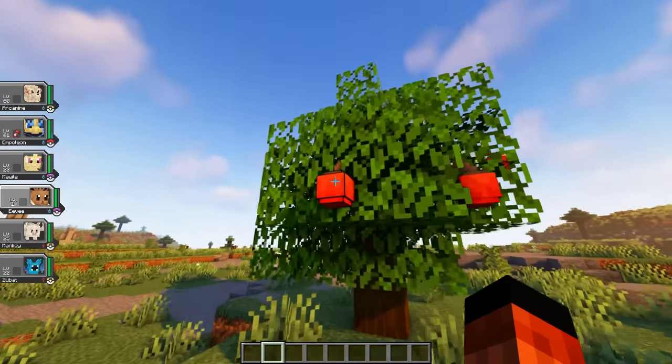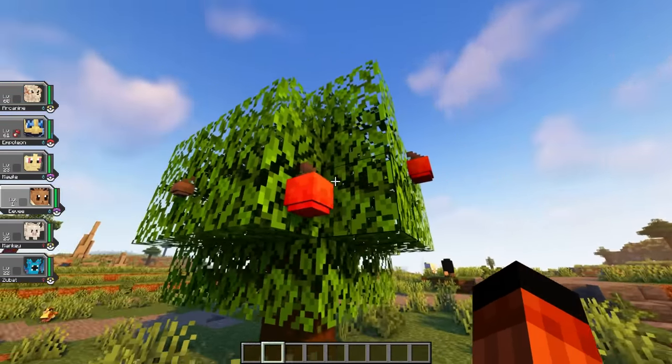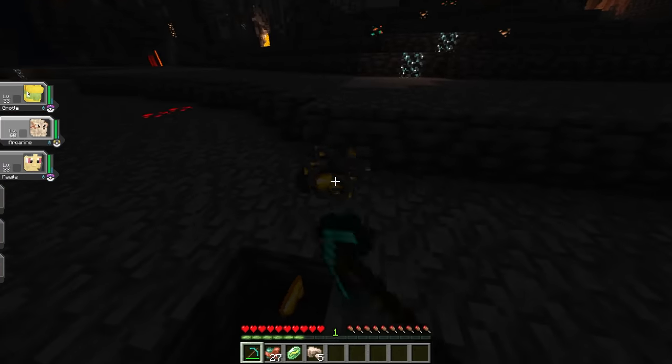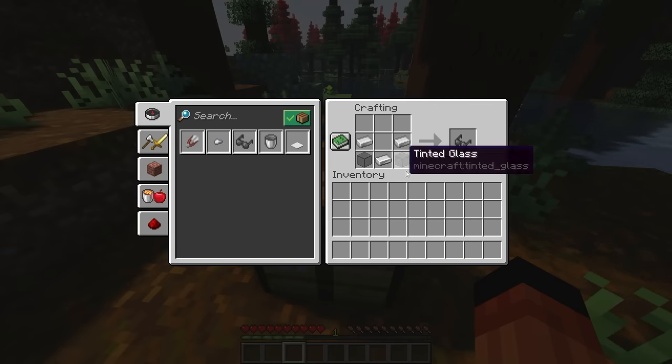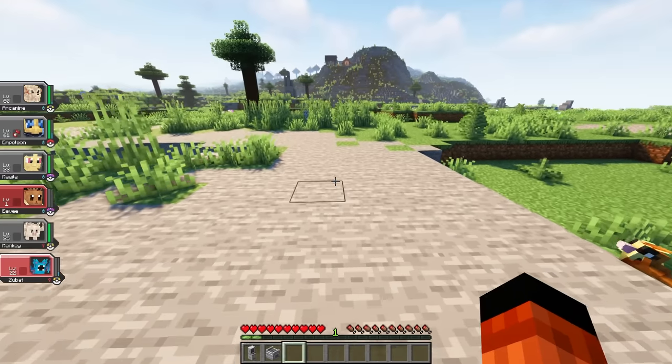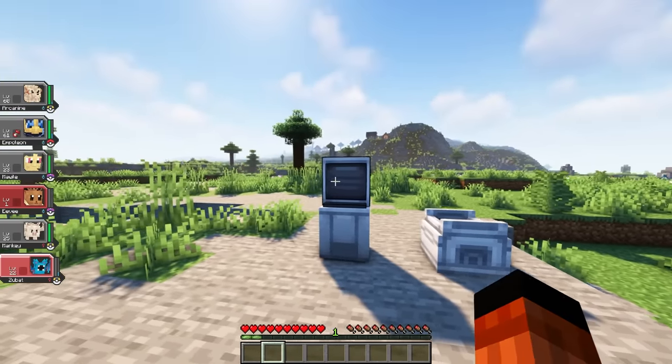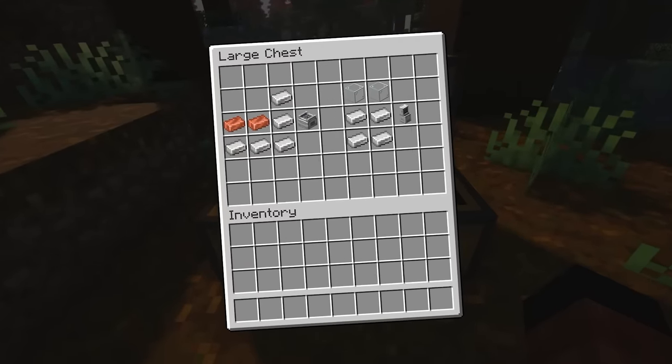The way you obtain Pokeballs, items, and evolution materials in Cobblemon makes it feel a lot more inclusive. For example, to craft Pokeballs you need Apricots, which you can find on trees around your world. You'll also need Iron, Copper, and Gold to craft the different types of Pokeballs. Most held items are also attainable through crafting, and they all require vanilla items to craft. Two of the very important items you'll need are your PC to access all of your Pokemon and the healing station, which are also incredibly cheap to craft.